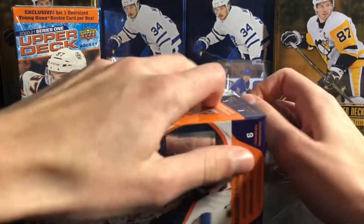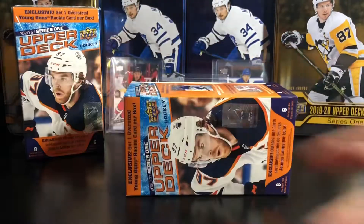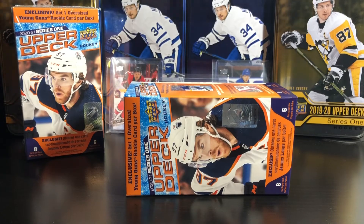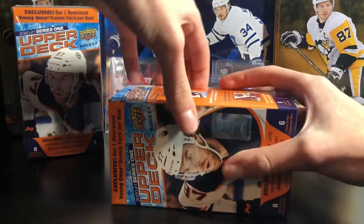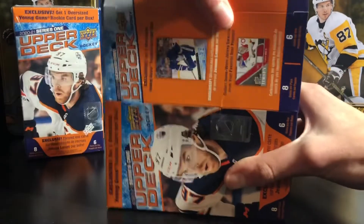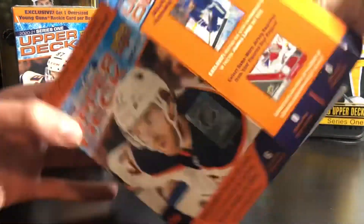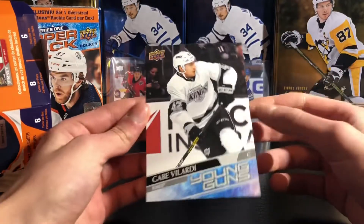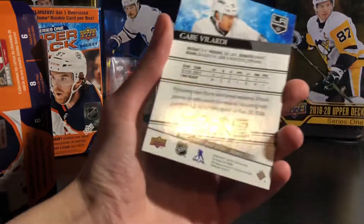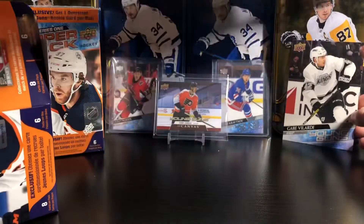I'm going to get this open and show the jumbo Young Gun first for this box. Sorry for any noise in the background — this is the only time I can really do this. Starting with the jumbo Young Gun, it's going to be a Gabe Velarde Young Gun. Not Lafrenière, but he's a decent one.